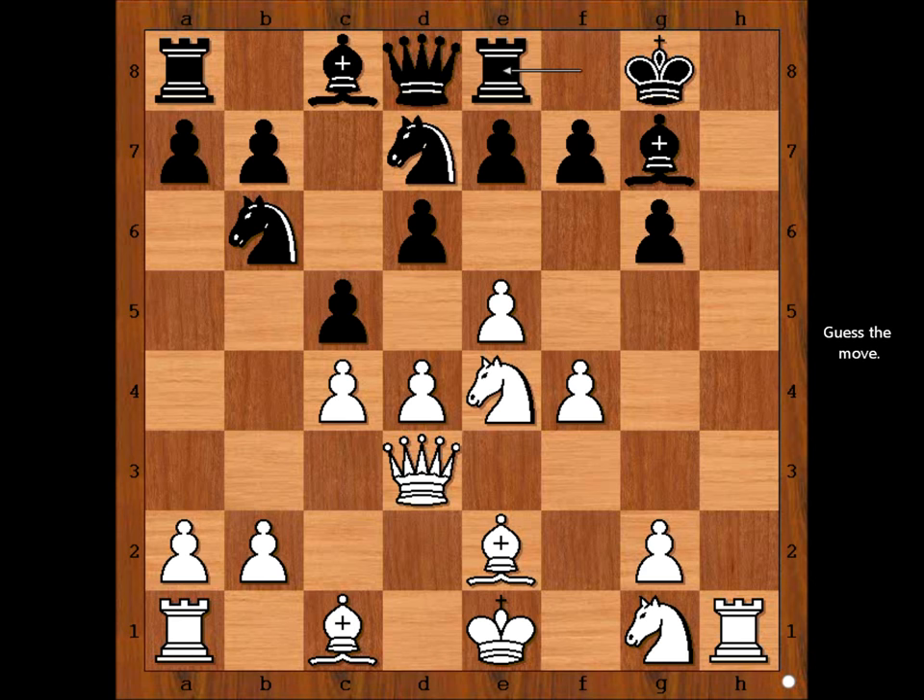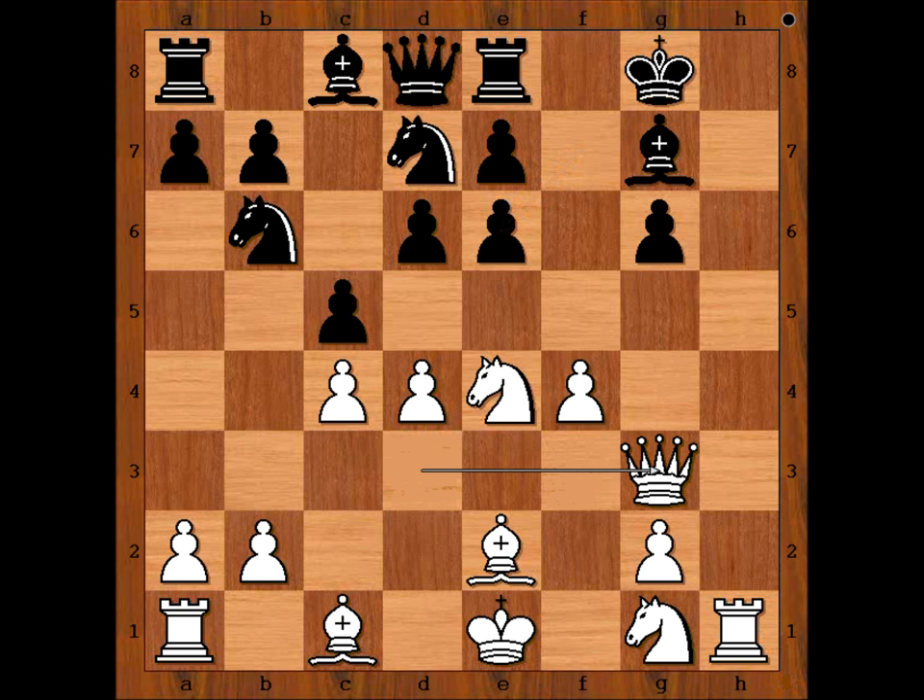What did you find? This is the key move — a pawn sacrifice. Pawn takes Pawn, and the Pawn on G6 lost its defender. Queen to G3, threatening Queen takes on G6. Knight to F8 defending.